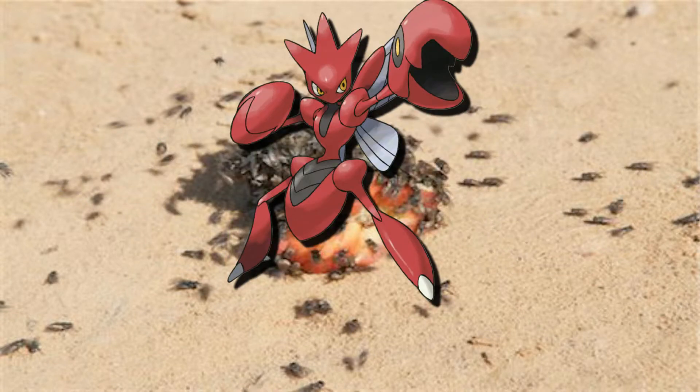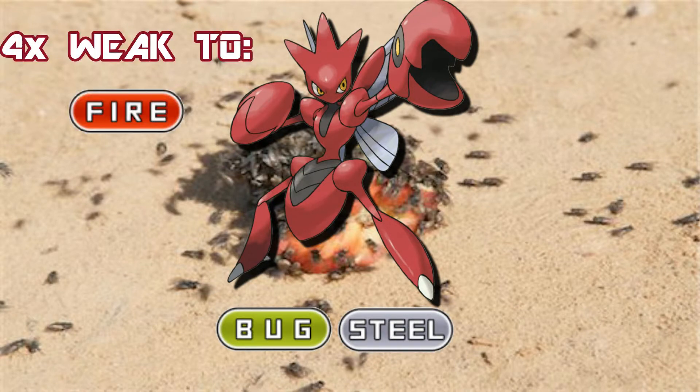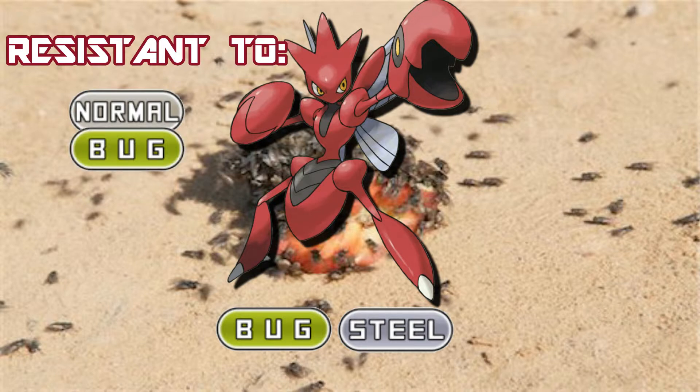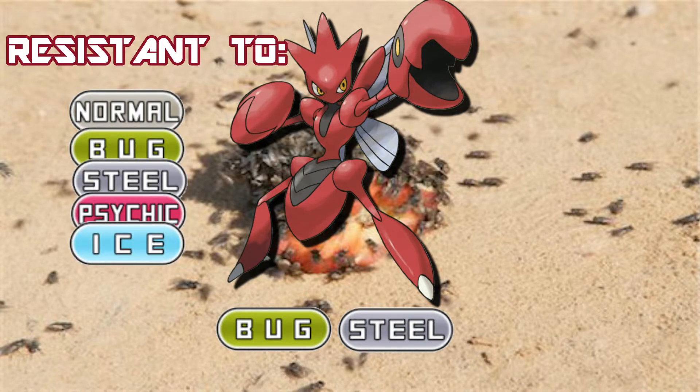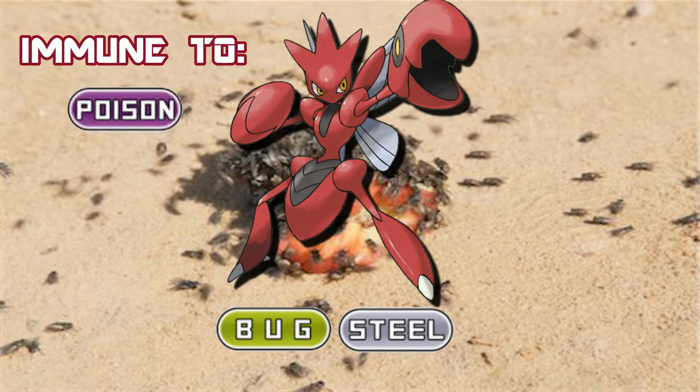Scizor is the pincer Pokemon introduced in Generation 2. As a dual bug-steel type, it is four times weak to fire, resistant to normal, bug, steel, psychic, ice, dragon, and fairy, while being four times resistant to grass. It is also immune to poison.